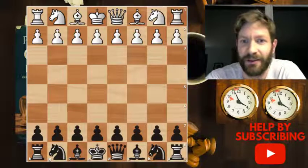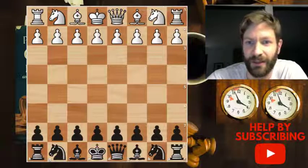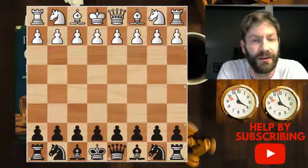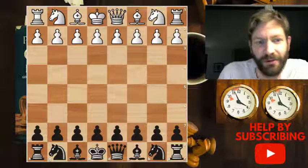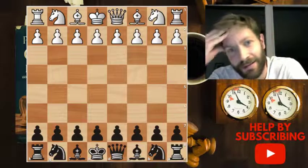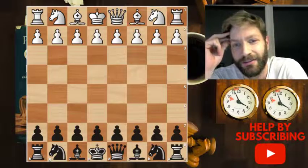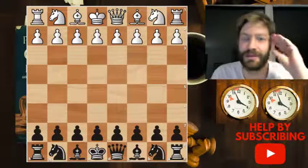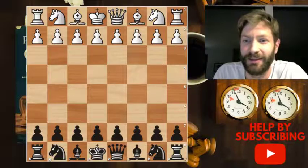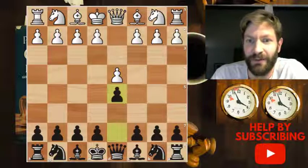Hi chess improvers! Today I played a league game and I want to analyze and share it with you. I played against a guy rated 70-80 rating points above me. Before the game I thought I was going to play white, but some last-minute changes in the roster meant I was moved to another board, so suddenly I was playing black — a little bit of a surprise.